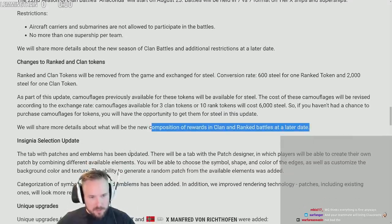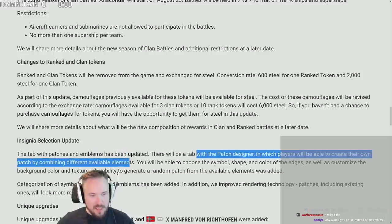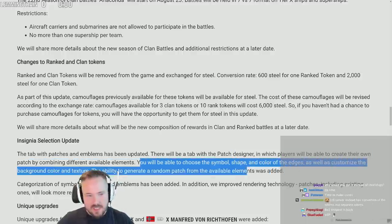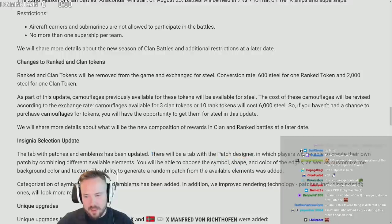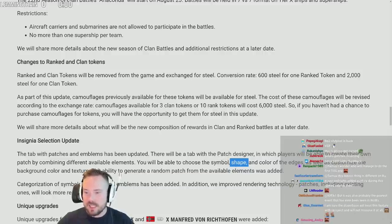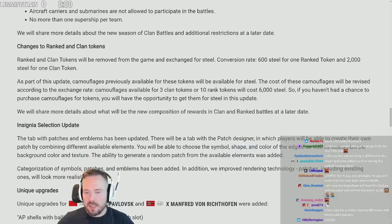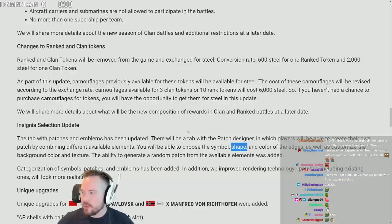Insignia selection update: a tab with patches and emblems has been updated, with a patch designer where players can create their own patch by combining different available elements — choosing the symbol, shape, color of the edges, background color and texture, or generating a random patch. I foresee absolutely no issues with this one. There's gonna be so many dicks — there have never been more dicks than there's gonna be in this game. I hope there's a submarine shape next to two mine shapes, perhaps launching a torpedo.